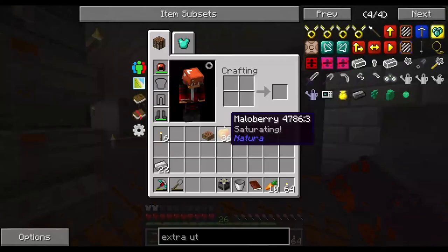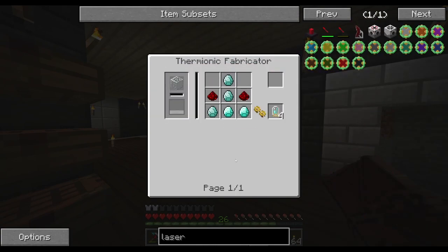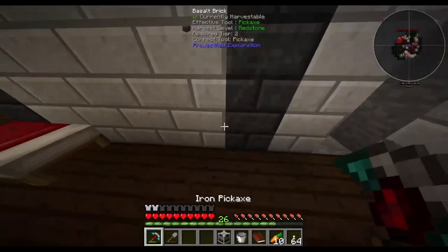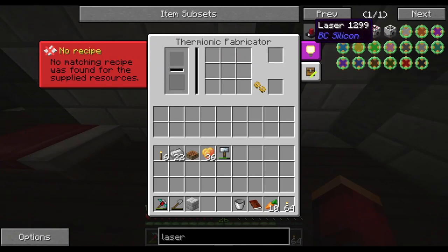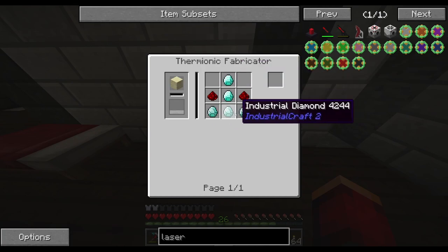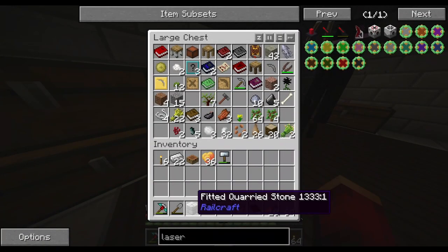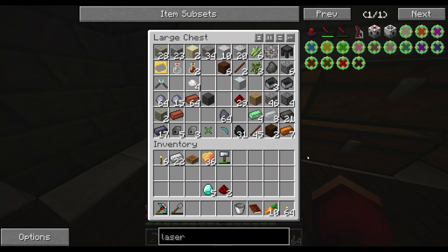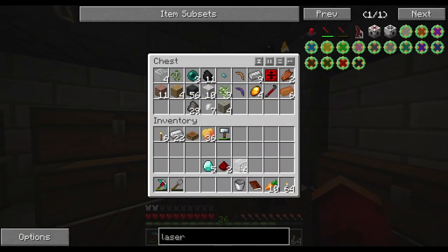Well, we have to make a laser. In order to make a laser, we need to get some redstone and these tubes. We're going to need quite a few diamonds - which we have - and it's to melt some glass. We'll just place the Thermionic Fabricator down about here. We need a recipe: in order to make these tubes, we need five diamonds, two redstone, and some sand or glass to melt down. Hopefully we have enough glass.